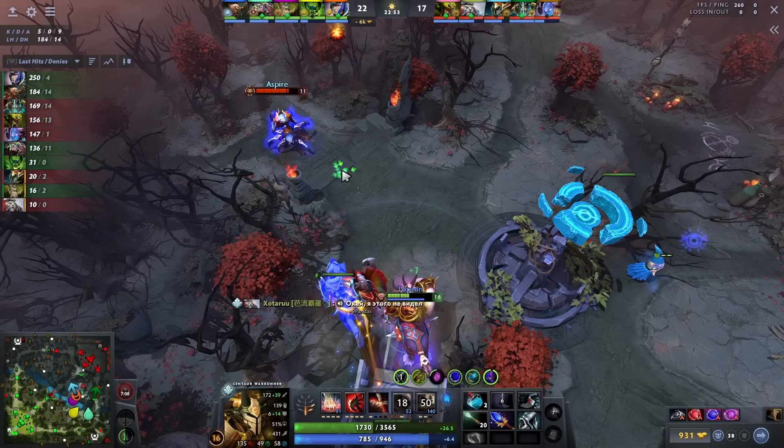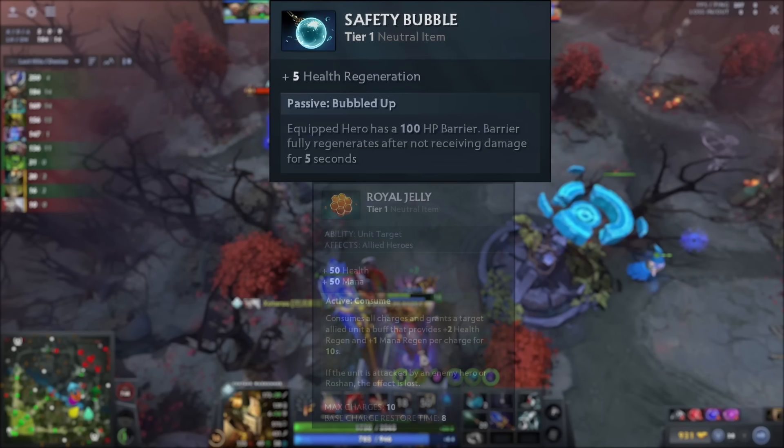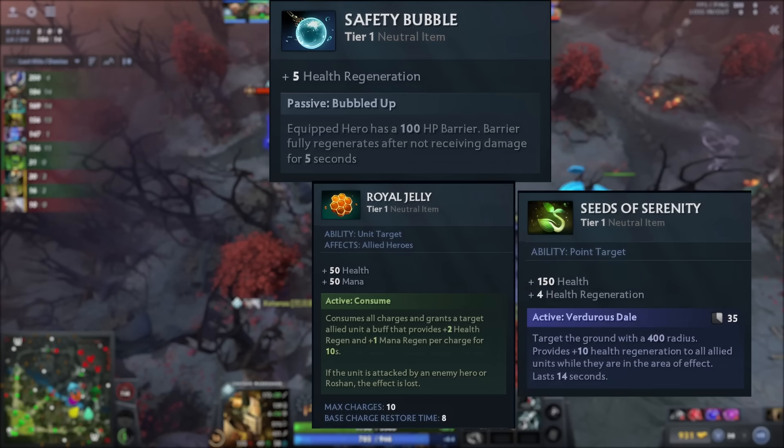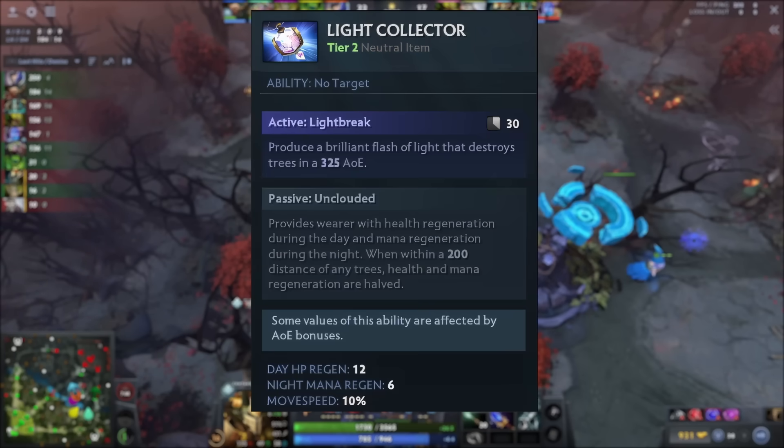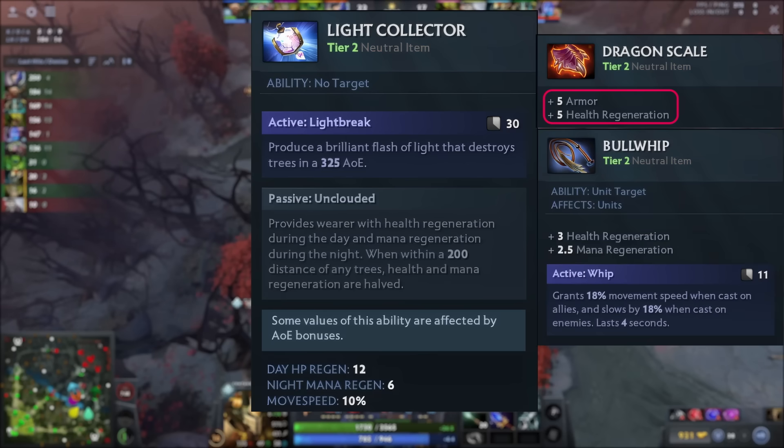For his neutral items, he always prefers getting something that will give him HP regen. For tier 1, his first choice is Safety Bubble, which provides 5 HP regen and a 100 HP barrier. After that, it's between Royal Jelly and Seeds of Serenity, as both provide HP regen. For tier 2 items, his first choice is the Light Collector, which gives 12 HP regen at daytime and 6 mana regen at night, plus a 10% movement speed increase — and as discussed, mobility is king on Centaur. He also prefers Dragon Scale for armor plus HP regen, or Bullwhip for movement speed, HP, and mana regen.